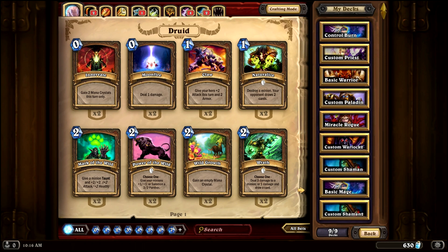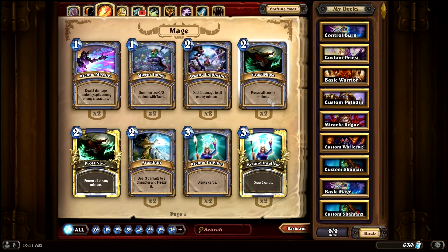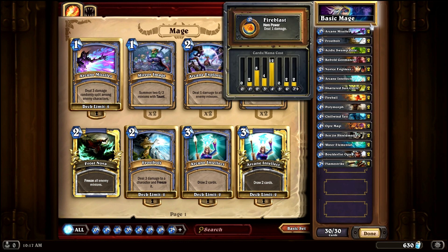As I mentioned, we are using only basic cards, so we're going to filter out all of our cards by basic set using the filter option on the bottom, and you can see you have a much more limited selection of what you can put in your deck. Obviously if you have some better cards that you want to swap in, do so and you'll probably perform even better. But I'm going to show you what I included in the basic mage deck right here.